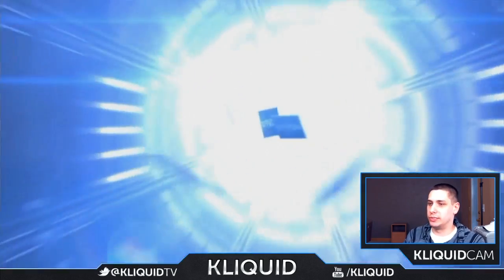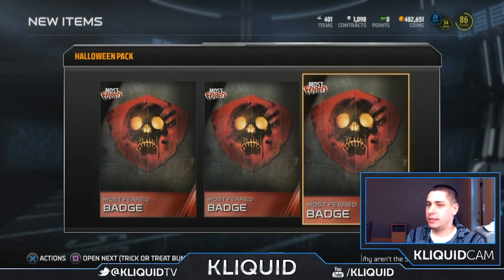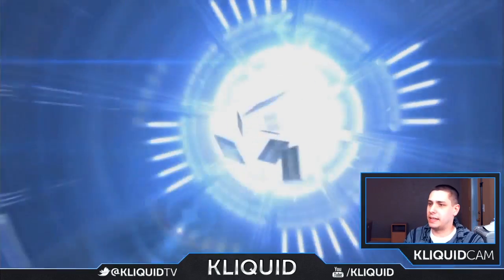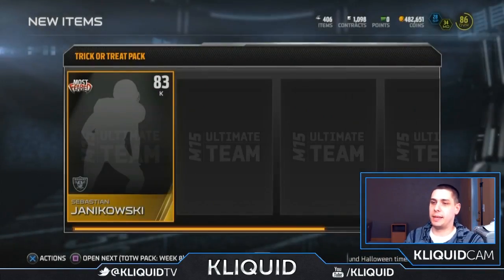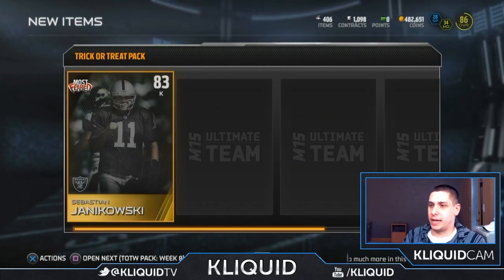After pulling that elite I'm totally okay with anything else I get — two silvers, two bronzes, pretty decent. I'm kind of surprised I only have one gold so far. Here are the other multi-year badges, so now I've got about eight of them. Let's do one more trick-or-treat pack here — this is where I'm gonna get my gold trick-or-treat items.